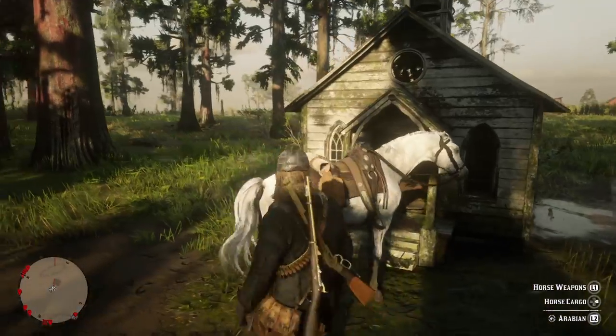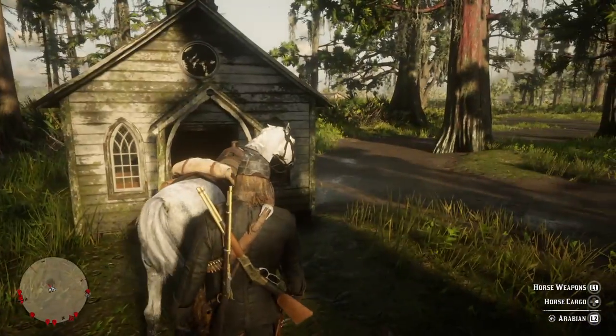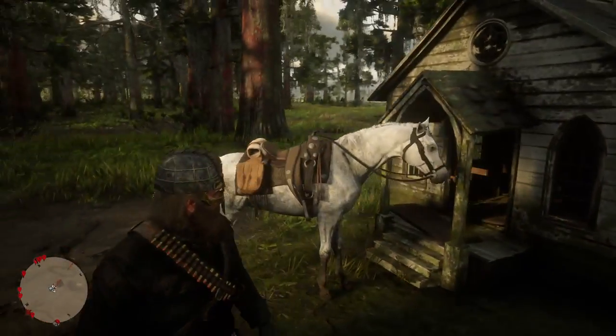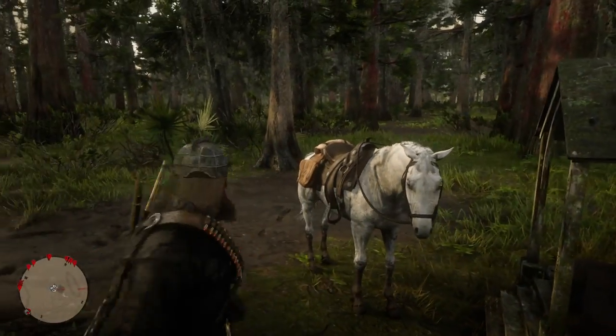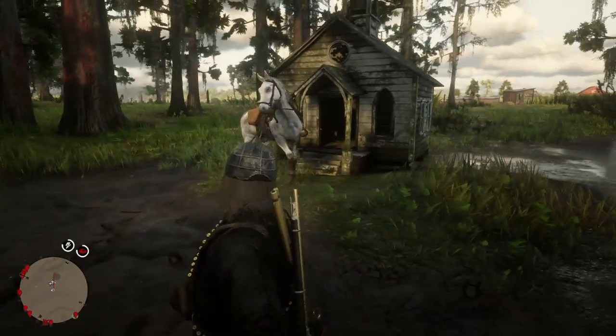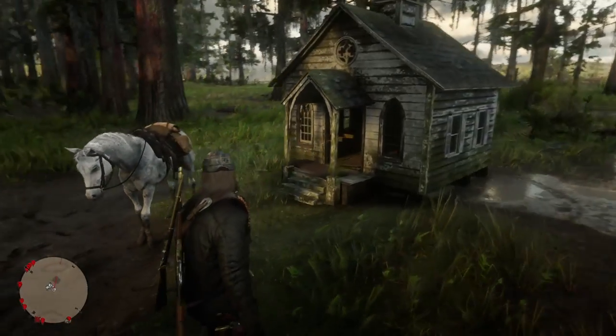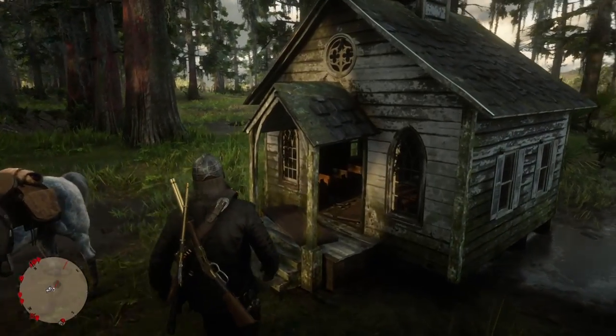As soon as you come to this part of the map, all you guys gonna do is stand right over here and he's gonna tell you to inspect it and put it into his journal. My horse is in my way — come over here, there you go. Anyways guys, I'm gonna show you inside and show you how it looks.